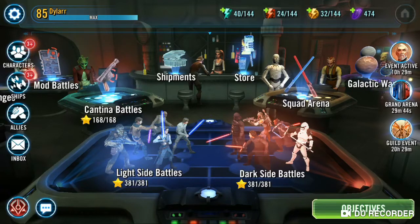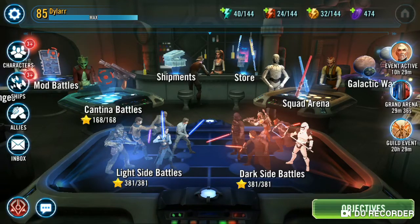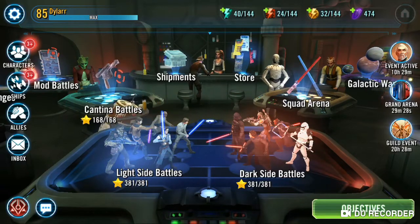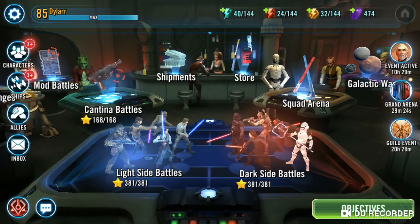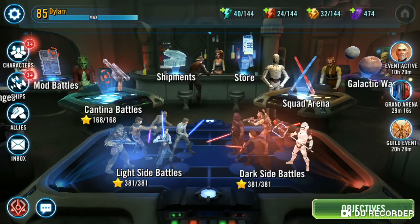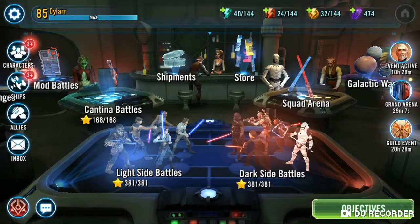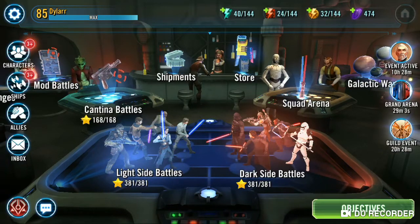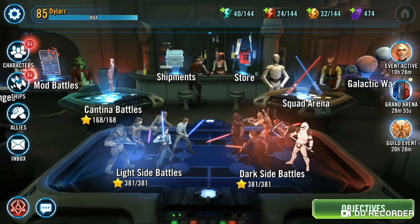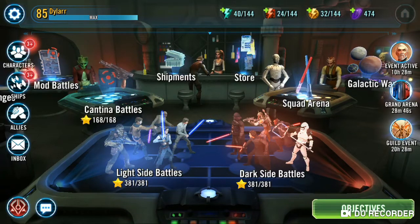The new tiers in assault battles came and went. The first tier — which gives you zetas and Chiroptera tech — I passed first try with my standard droids, no mod swapping, easy no problem. The second tier was much more difficult. I banged my head against it for a while, then followed Mandalore's video. After switching mods on BB-8, Thron, Magnaguard, and B1 — leaving B2 as he was — I passed it first try. It's highly dependent on speed and offense.